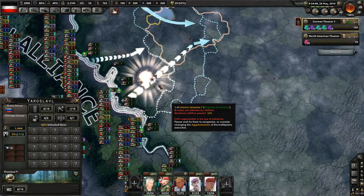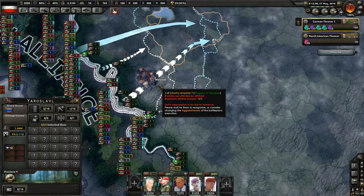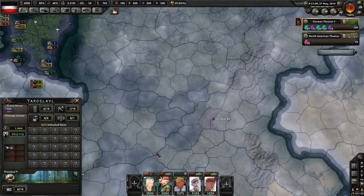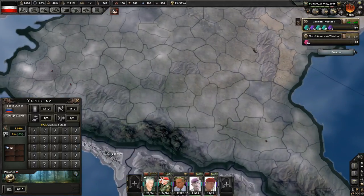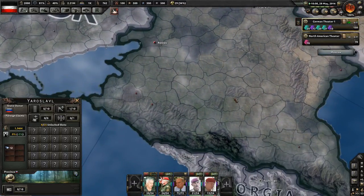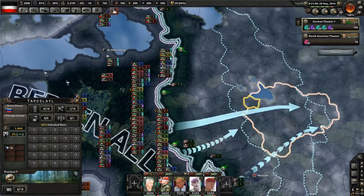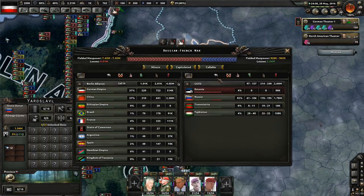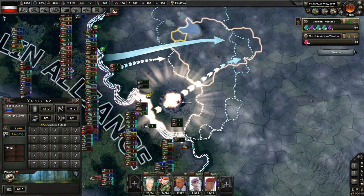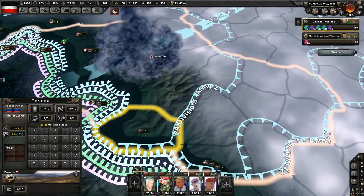We'll take Moscow soon and then wrap up this episode. Once we take Moscow we'll have taken most of the major cities, then we'll turn attention south to Volgograd and Rostov and take more victory points. That should be enough to finish Russia off. Right now he's at 36% toward capitulation. There's another nuke on Moscow again — I'm much more concerned about nuking his forces than his cities.